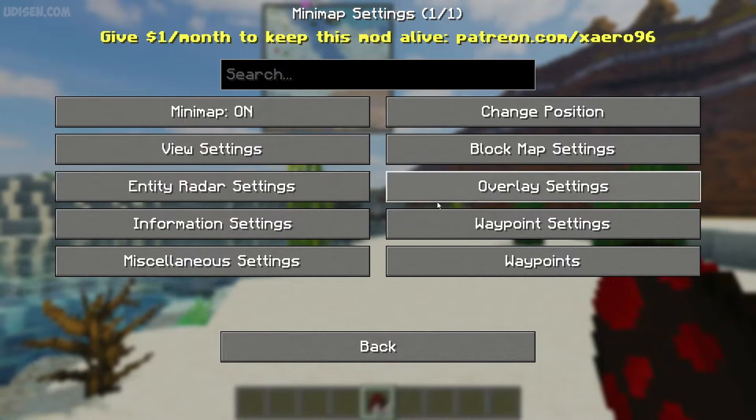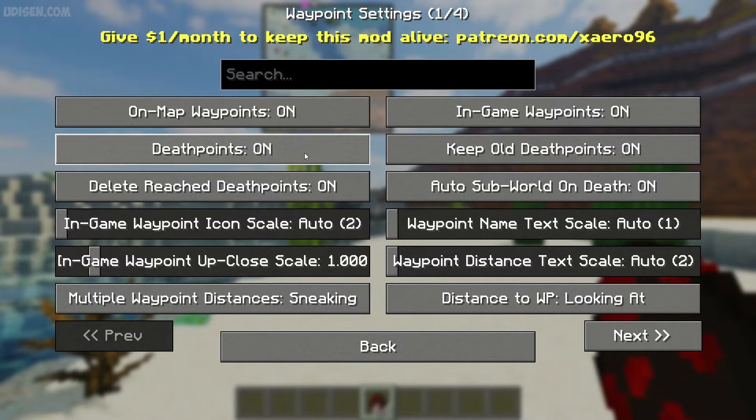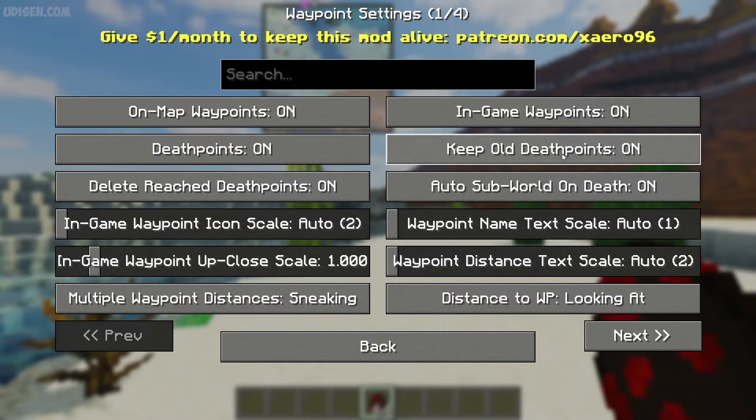Also remember, the waypoint system works properly only in the normal version, not in fair play. In waypoint settings: map waypoint on, death point on. With death point, you always find your items. In-game waypoint on. Keep old death point — null. So if you choose this option, you see the old death point forever. It is not useful — deactivate that always.